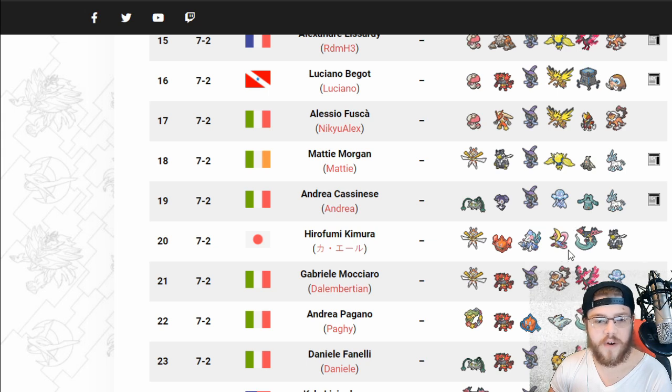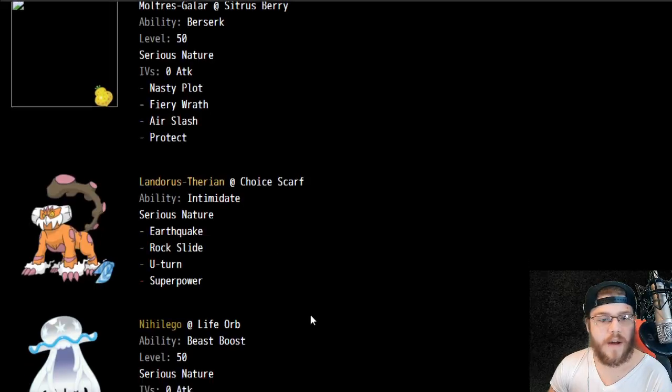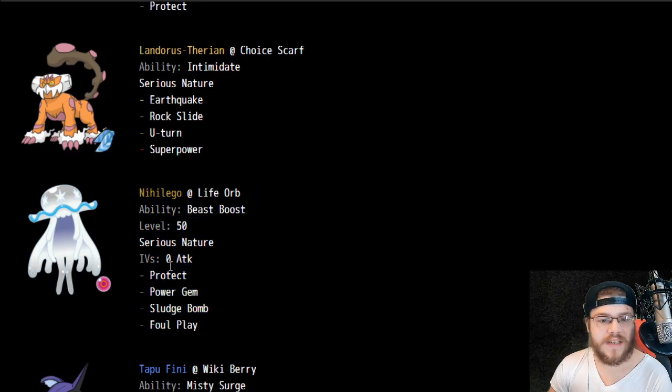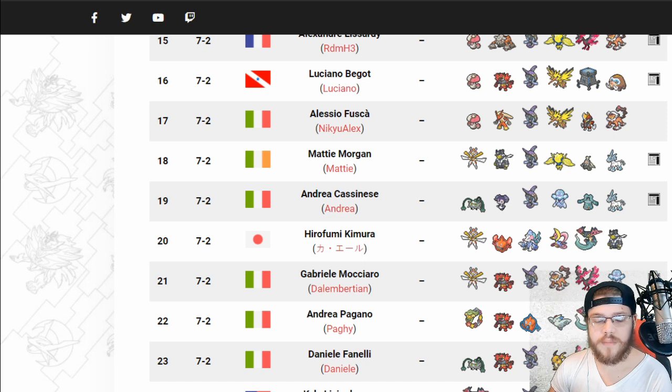Cresselia — even though the team is not looking to be a very hard Trick Room team, Cresselia is there as an option, probably has Icy Wind. We don't have a team paste for that unfortunately. Kartana, more Moltres-Galar, more Nihilego. Another Life Orb Nihilego — Protect, zero IV Attack makes sense, Sludge Bomb, Foul Play, which is interesting. No Trick Room on it, which is something to note.